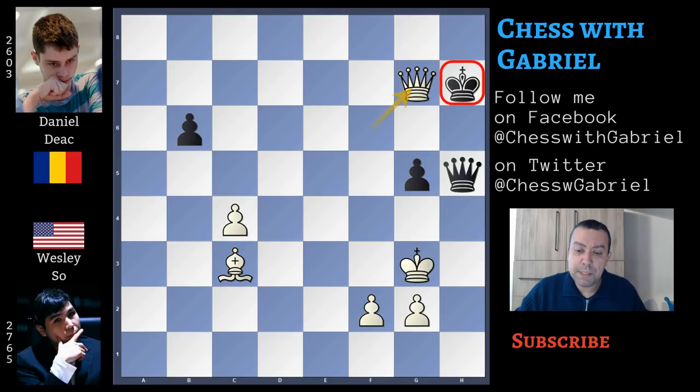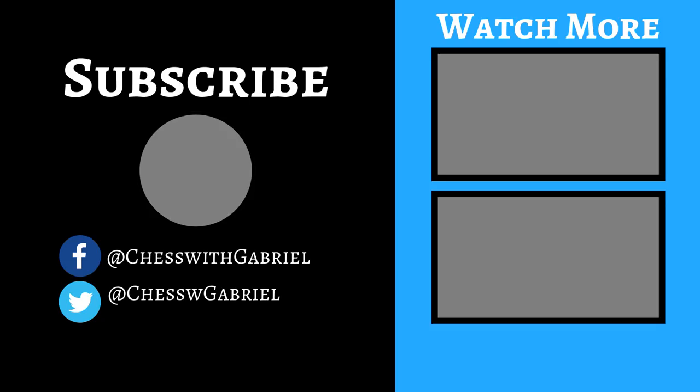So Wesley So's attack was too strong. During the middlegame, Dick didn't find the counter plan and became passive, while Wesley So slowly built up a really strong attack, and Black's position was really difficult to defend. A beautiful game that I hope you enjoyed, and I hope it can teach us many new things. Our analysis is over, but please don't forget to like the video and to subscribe to the channel, because many more great games are coming. Thanks for watching — goodbye, see you in the next video!